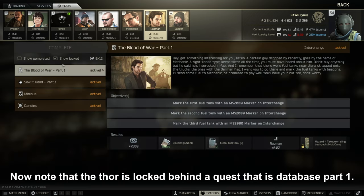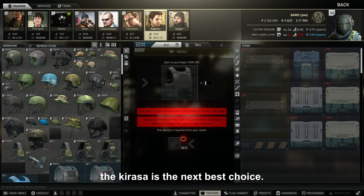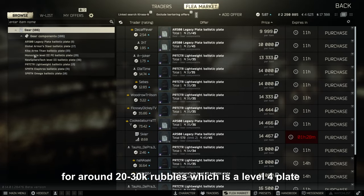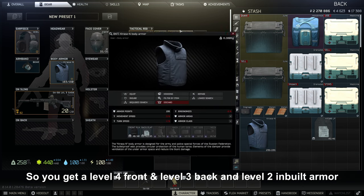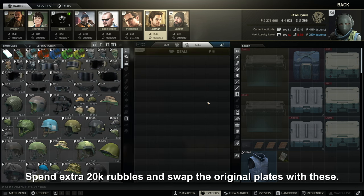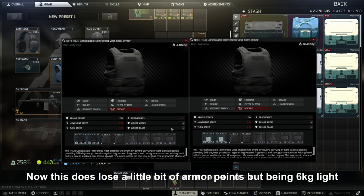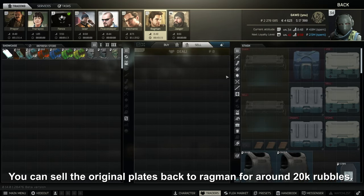Note that the Thor is locked behind the quest Database Part 1. If you don't care about level 3 built-in armor or don't have it unlocked yet, the Carasa is the next best choice. Purchase the Carasa for around 50k rubles from Ragman, then go to flea and purchase a Monoplate level 3 plate for around 20 to 30k rubles — which is actually a level 4 plate. Swap the front plate to get a level 4 front, level 3 back, and level 2 built-in armor, with neck protection, for around 70k rubles total. You can do this same trick with the Thor armor — spend an extra 20k rubles, swap the original plate, and you get a 4.4kg armor instead of a 10.4kg armor. Being 6kg lighter makes a huge difference with the same level of protection. You can sell the original plates back to Ragman for around 20k rubles.